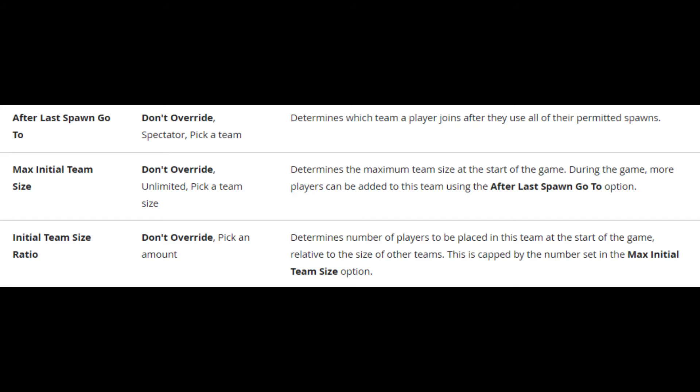Further team settings I forgot to show in the recording include these. For the prop team, set after last spawn go to team 2 if you want props to join the hunters when they're eliminated. For the initial team size ratio, you will need to set these on both team settings pads if you want to create games where one team has more players than the other. In prop hunt or hide and seek games, it is normal to have more players hiding. For example, you could set the prop team ratio to two and the hunting team ratio to one — this means if you had six players in a match, four would start as props and two would begin as hunters.